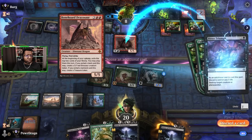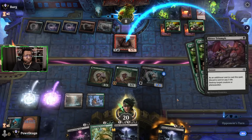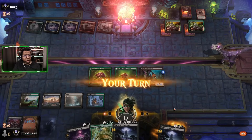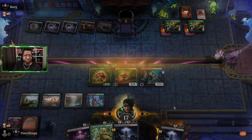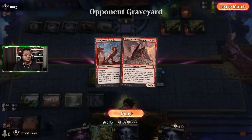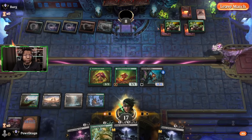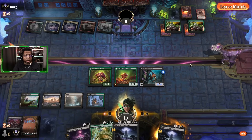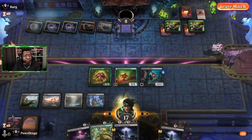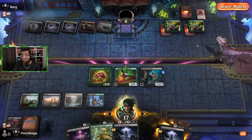I'm going to pay the three life since we're still at 20 — and that'll do it. Survived! Yeah, don't blame the opponent for keeping that — if the Yearling survives even once and turns into a 4/3, then you get to five, that would have been pretty easy to get to seven with those. We just got lucky, had the removal, had the things to slow the opponent down, and never had to deal with whatever was under the Fight Rigs.